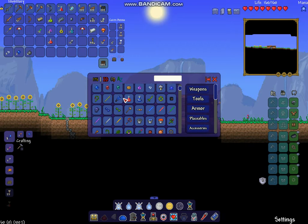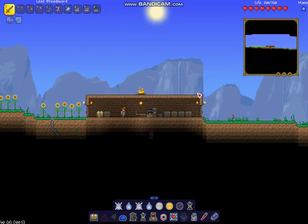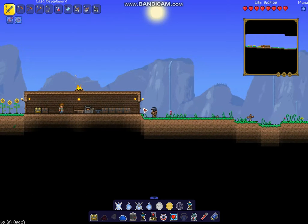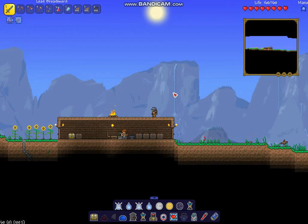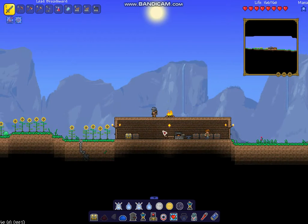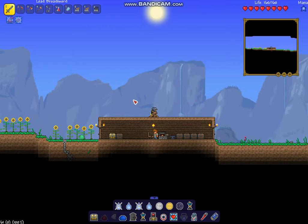Now that we have that, I'm just going to start doing the outline of the house. What I have in mind for our base is, up here there's going to be like a second version of this room, and then it's going to branch off and make this huge circle. So I'm going to shut my yapper and start building this thing. Let's get started.